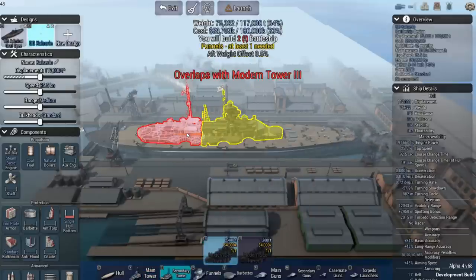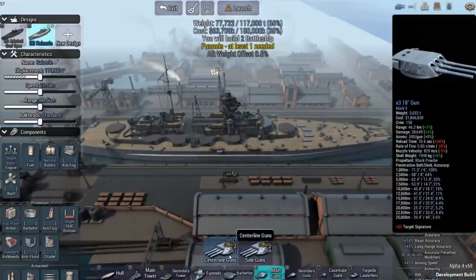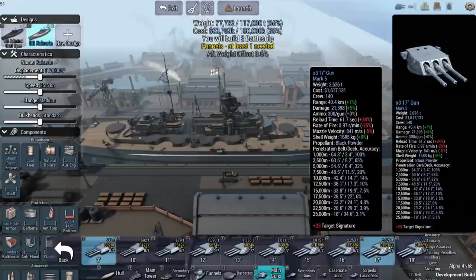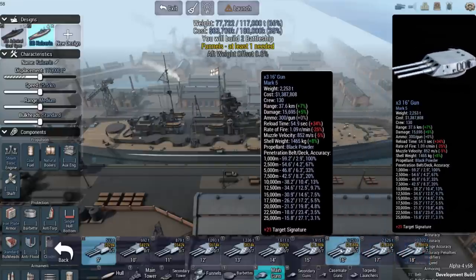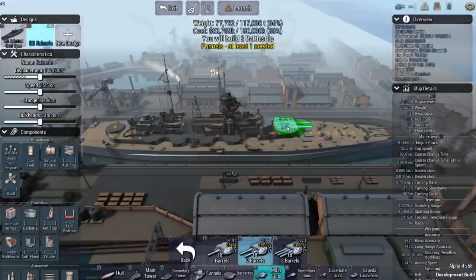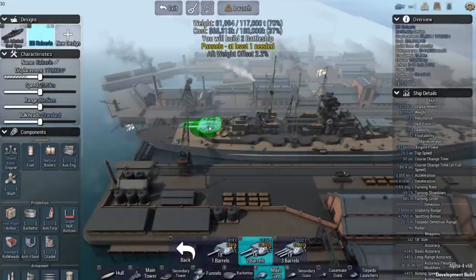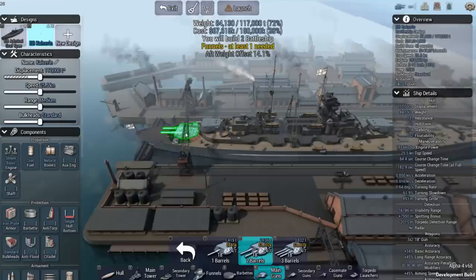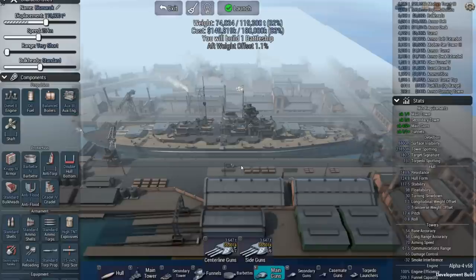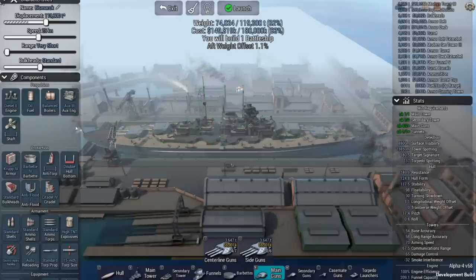First things first are the towers, so we're going to go with the best options. That's not going to allow us to go all the way up to the largest main guns, but that's okay. I'm looking for that sweet spot — these are Mark Fives all the way up to 15 inch. We're going to go with two barrels rather than three on each one. Got just enough room; I might have to scoot everything up. Now we've got our dual 18 inch guns on the front and the rear.